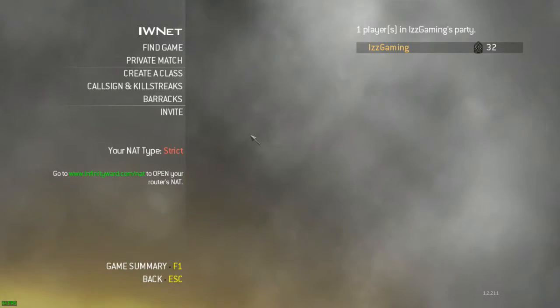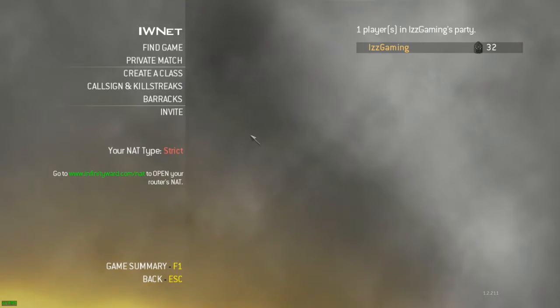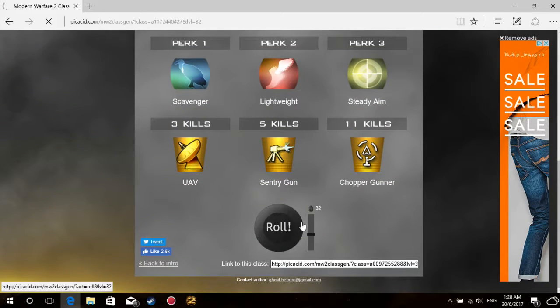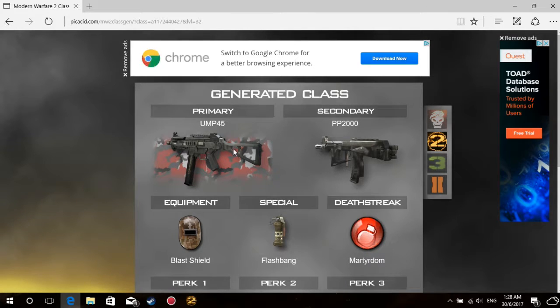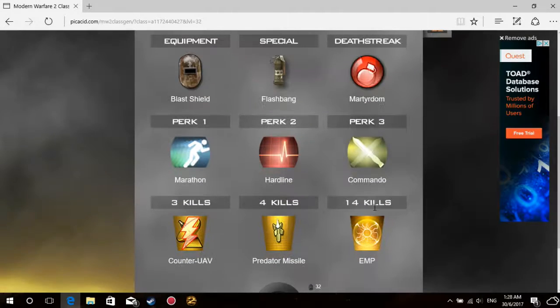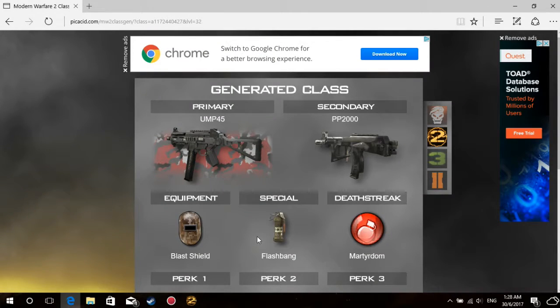Alright, we're going to back out of this lobby. Each episode I'm going to be doing 2 games with 2 different classes. I've already used my LMG class, so let's go back on the generator and see what comes out this time. We got the UMP — no attachments on it. We also got the PP2000. Death Streak Martyrdom, Flashbang, Marathon, Hardline, Commando. Killstreaks: Counter UAV, Predator Missile, and EMP. That's actually quite a good class — I really like the Predator Missile, and Hardline is going to be sick because it makes the Predator Missile cheaper. The UMP is such a good gun, so I really can't wait to use this class.